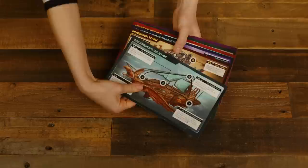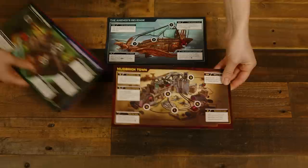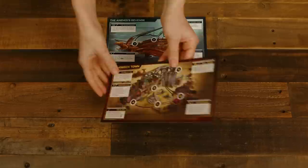Next, select a map for the duel to take place on from one of the nine available options. Each reflects a different mood, genre, or setting, providing the backdrop for the duel. Set the chosen map in the middle of the game area. Take an unused map and flip it to the play aid side, setting it nearby. Remove the rest of the maps from the game.